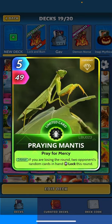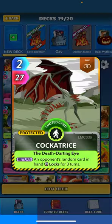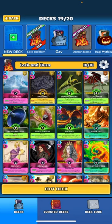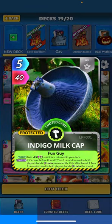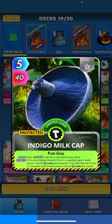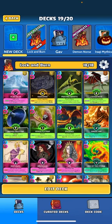Praying Mantis's only purpose in the deck is to lock your opponent out. When drawing, if you're losing the round, two of your opponent's random cards in hand lock this round. Cockatrice - same thing - when returned an opponent's random card in hand locks for three turns. Milk Cap is going to be a permanent lock - we can lock an opponent's card out permanently if played before round two, turn two. We hold on to it and let that 25 permanent power keep ticking up.